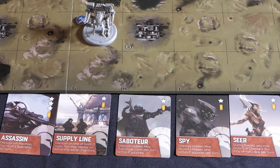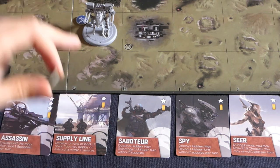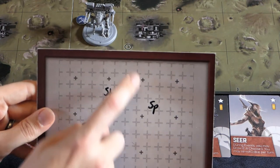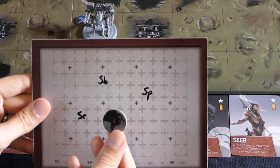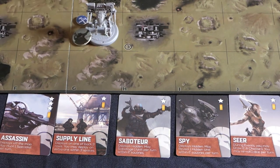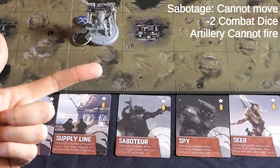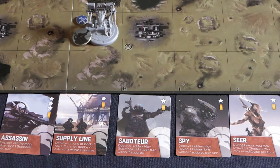Once all spies have had a chance to reveal enemy information, you move on to the saboteurs. For each saboteur a team has, they get one sabotage token. Just like spies, they have a two-square operational range including diagonals. They can sabotage any one unit within that area — placing the token on the unit, crippling it so it cannot move and has reduced combat abilities this turn.